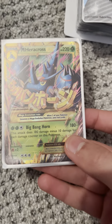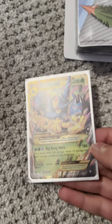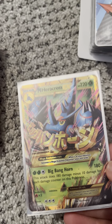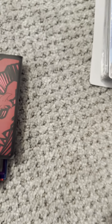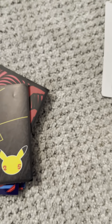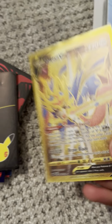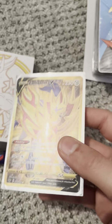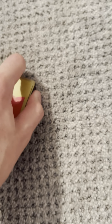Next, we have Mega Heracross EX from Furious Fist — Mega Heracross Secret Rare Gold. Next, we have Gold Superior V-Star from Silver Tempest. Next, we have Zacian V from Sword and Shield Base. Next, we have Gold Zamazenta V from Sword and Shield Base. That's done with the Golds and the V-Stars, so next off to the Vs.